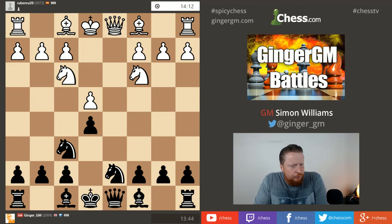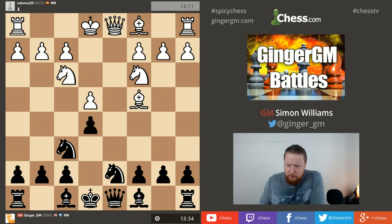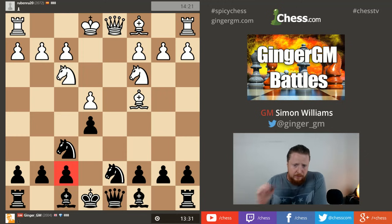It was Karpov who first said you should aim to get equality as Black, and only after you've got equality can you aim for more. One thing to watch out for in the Black Line is this square - I don't want to allow the knight coming to g5. Sometimes White can take here and go knight takes e5, so I'm going to move my bishop to avoid that.